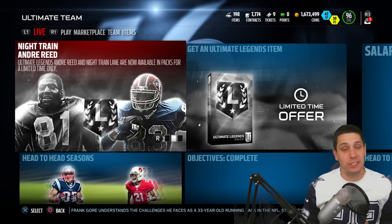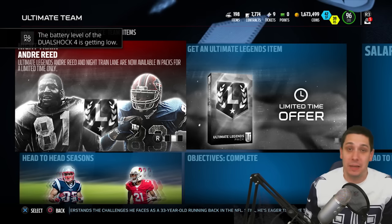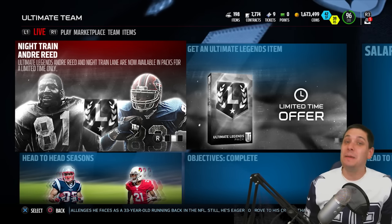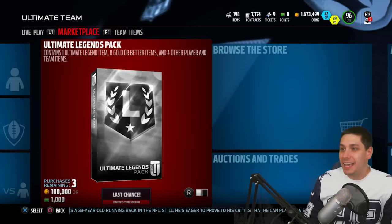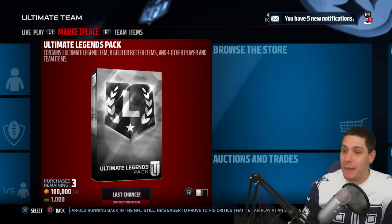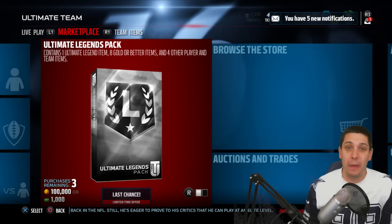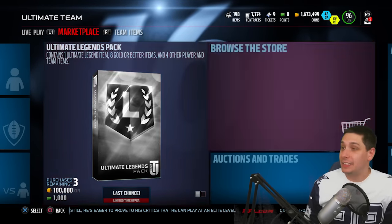I definitely love that card and hope we can pull something today. I would be totally fine pulling Andre Reid too. My luck has just been complete crap in this game this year, but maybe this is the week. We're going to open three Ultimate Legend packs with coins, and then open up a whole load of pro packs and see what happens. Wish us luck guys — hopefully we can make this happen.